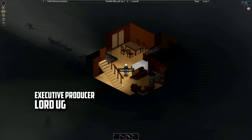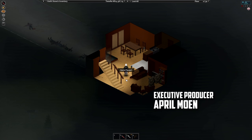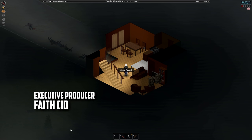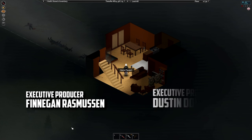Hey everybody, welcome back to Project Zomboid - The Adventures of Keystone, Season 1, Episode 5. So in the last episode we tried to chop down some trees with the saw. I forgot - can't do that with the saw; saws are for making planks. You actually have to have an axe to do that, and we don't have an axe.